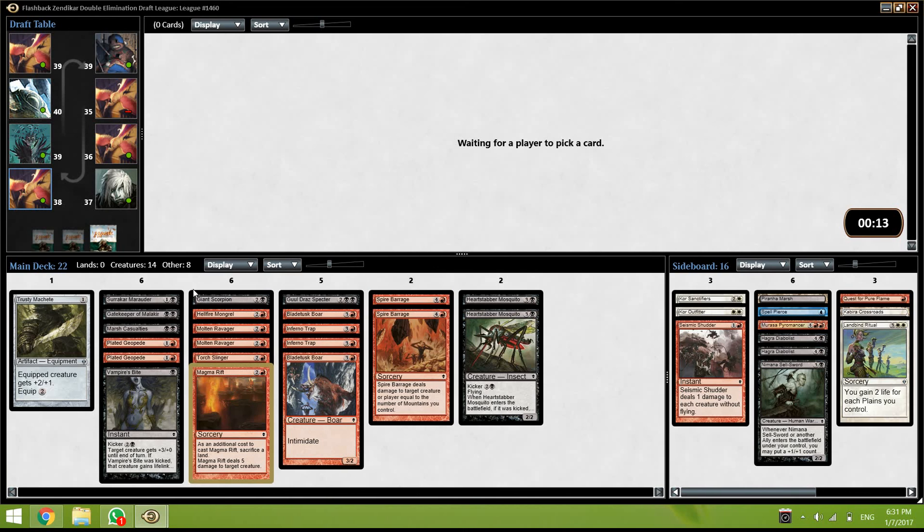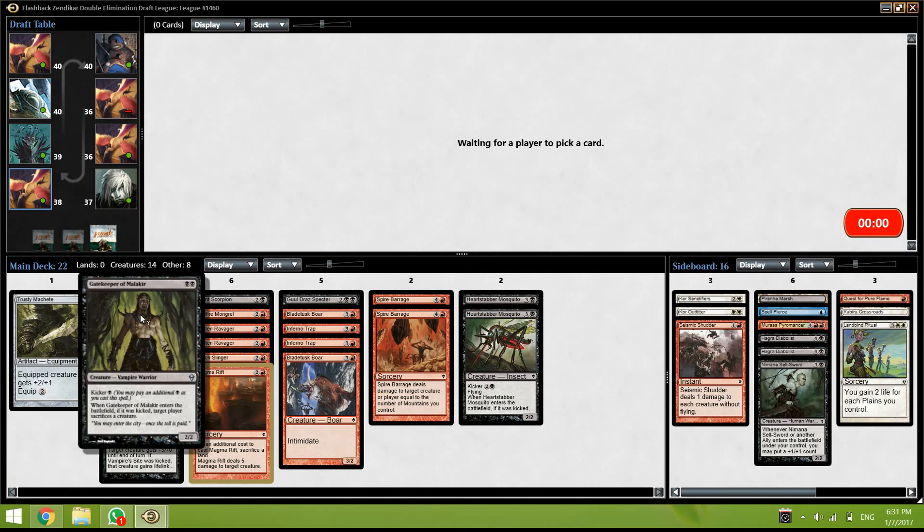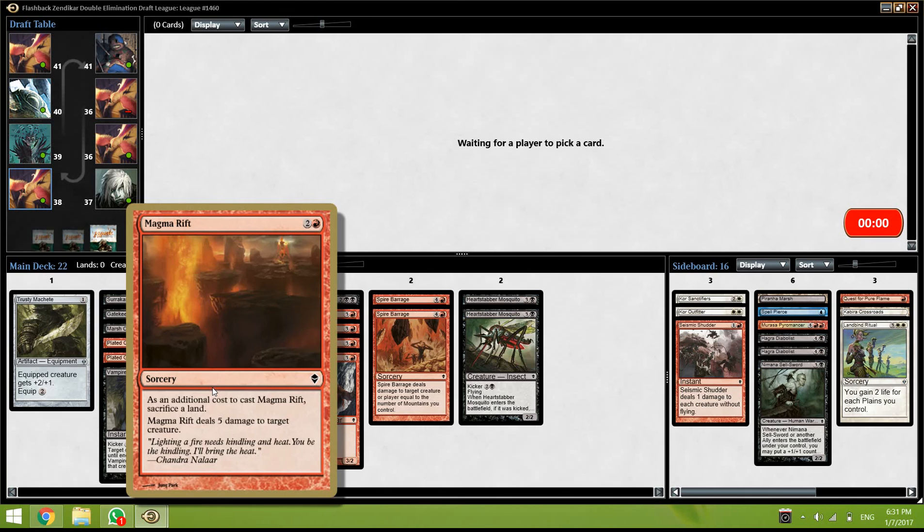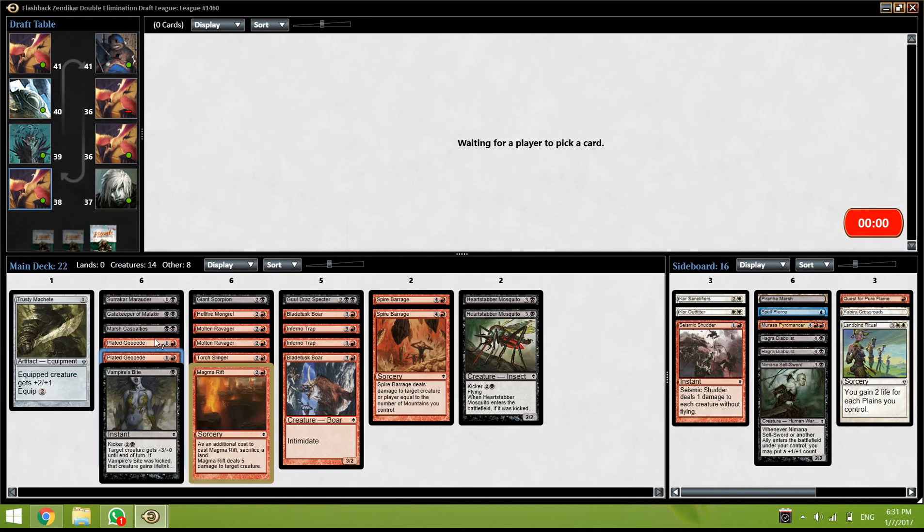14 creatures — that's fine. 10 mountains for the two Spire Barrages and the two Molten Ravagers, and then 8 Swamps for the double black cards, and also just to get to seven and also to sacrifice for Magma Rift and for the two Geopedes. That's fine.